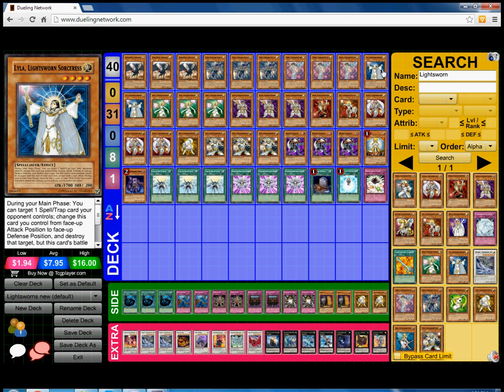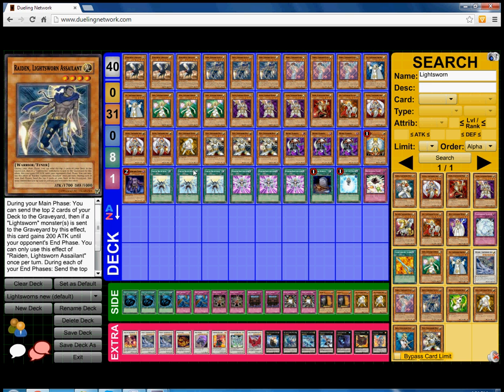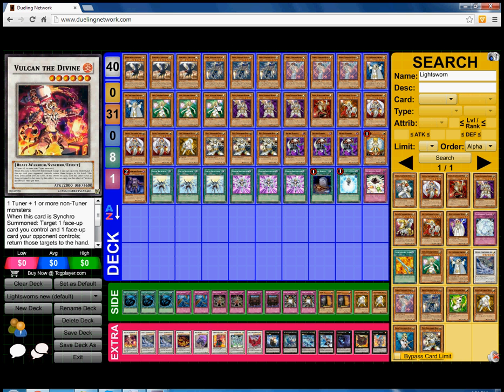Next we play Double Lyla for back row removal. Then Triple Lumina — absolutely broken. I think Lumina is going to get hit during the next format for sure; she's too broken. Lumina plus Raiden equals Black Rose. Lumina plus Raiden equals Mecha Phantom Beast. Lumina plus Maiden equals Beast Volcan. So dumb.